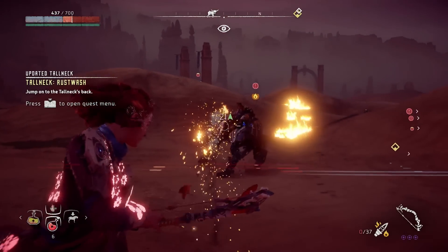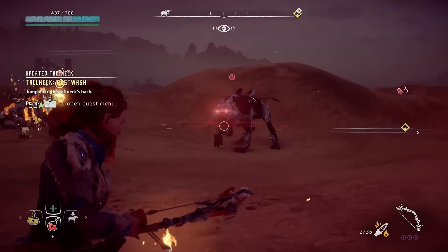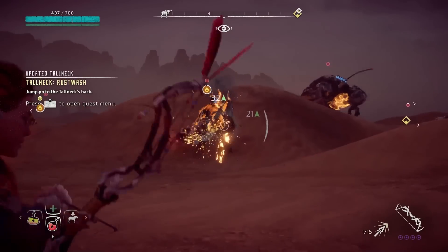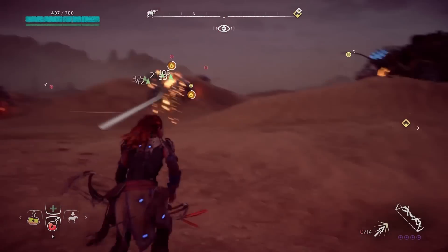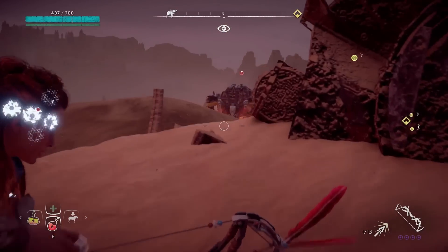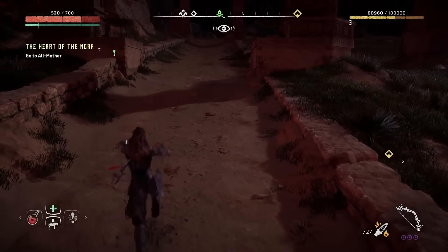Horizon Zero Dawn patch 1.31 is a direct response to the issues that occurred in the previous big patch 1.30, which of course added the new game plus mode, the new face weight options, and the ultra hard difficulty.